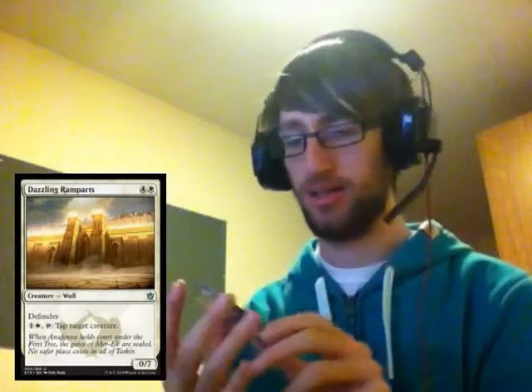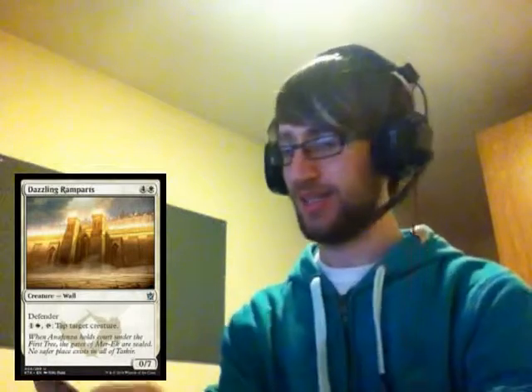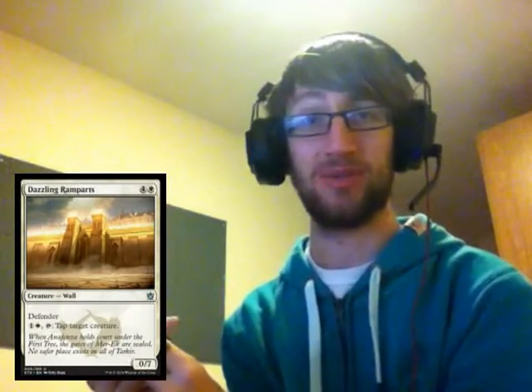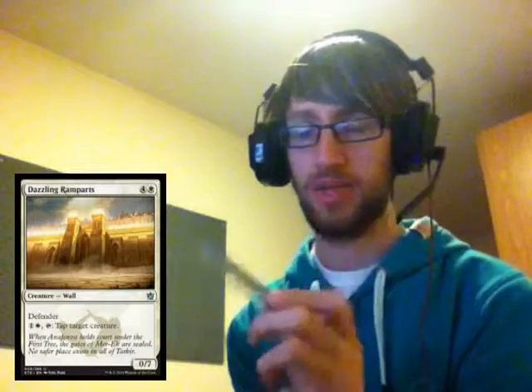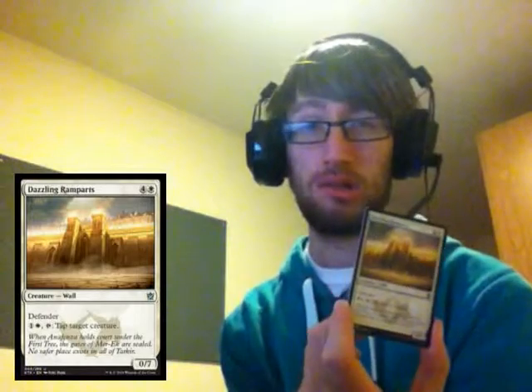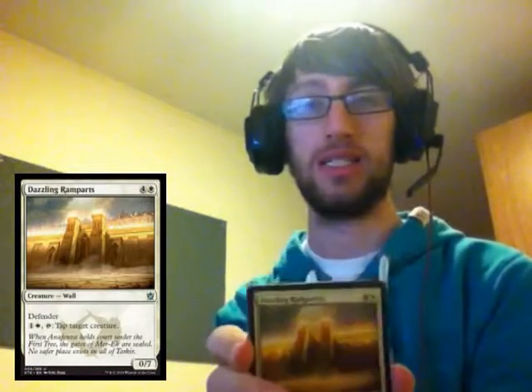Followed swiftly by our uncommon: Dazzling Ramparts, a really annoying Abzan card. I dislike this card, but it's because it's really good. Four and a white, defender, one and a white to tap and tap a target creature. It's a zero-seven — it's got a tap-down effect like Blaming Mage or Leonin Snarecaster. A five-drop zero-seven defender basically shuts down everything.